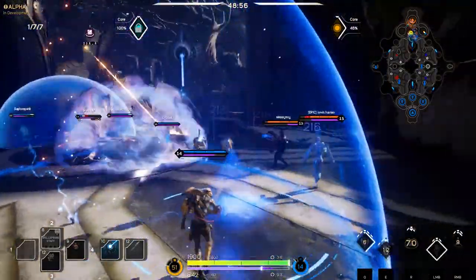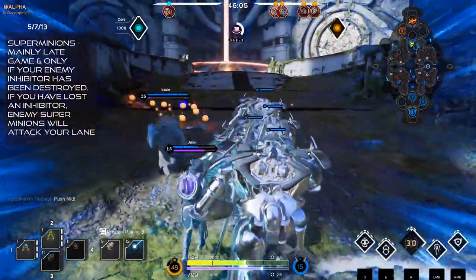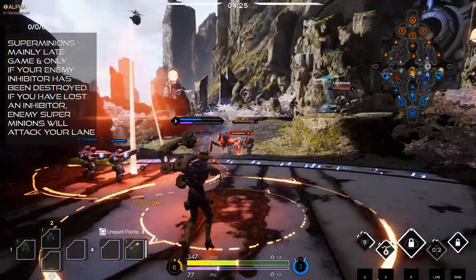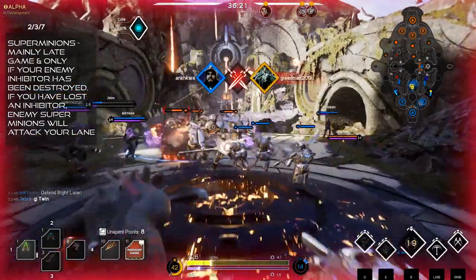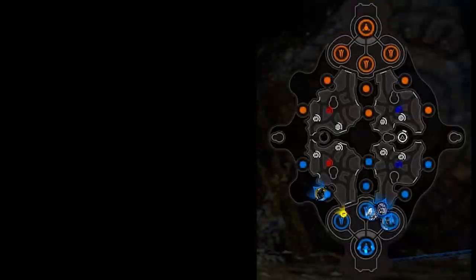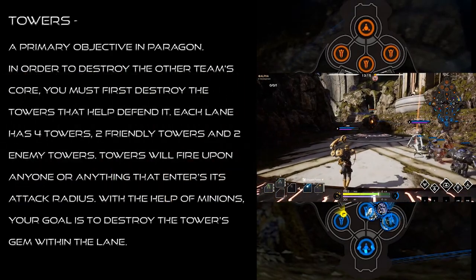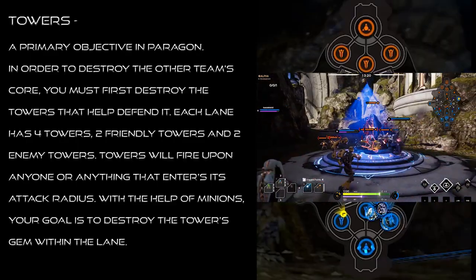Super minions are stronger minions which get sent down the lane — as in any MOBA, that is your main way to actually progress down the lane. Most of the time in the early game especially, you will be behind these mobs so that they take the brunt of the damage, you come in and get that final hit, or you just AOE them down. Then we have the towers: the inner towers on the lanes and the outer lane towers, which need to be destroyed so you can advance toward the inhibitor and then the core.